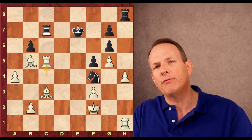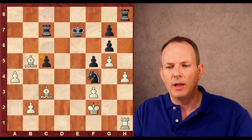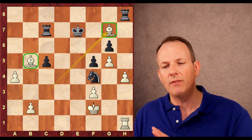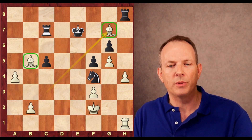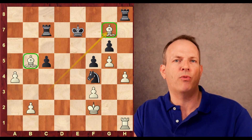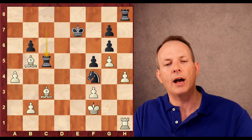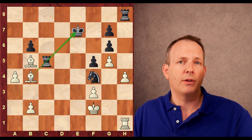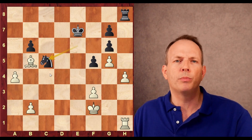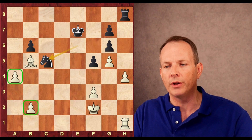He plays rook takes c5 check. And if Hans Niemann takes with the pawn, trying to keep the exchange, then after bishop to g7 these bishops completely control the board. So even though he's got a little material for the rook, white is totally winning — this is like plus four to a computer. Hans Niemann does not do that; instead he takes with the rook. But that allows Magnus to regain the exchange by pinning the rook. Knight to e6, bishop c5 check, knight takes c5. He doesn't have the two bishops anymore, but he's simplified the endgame.